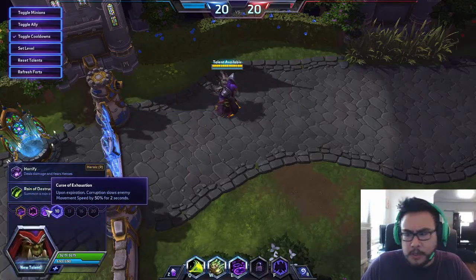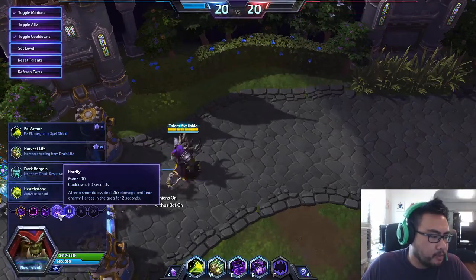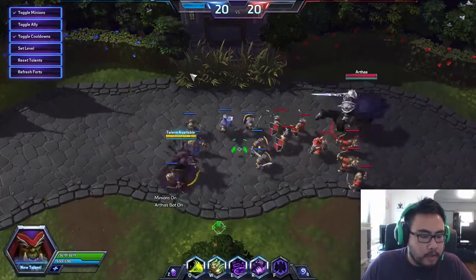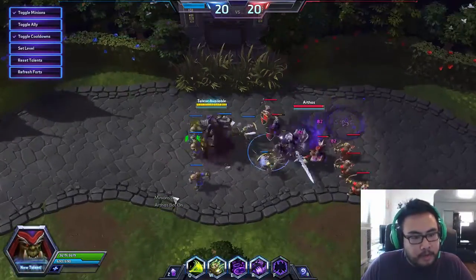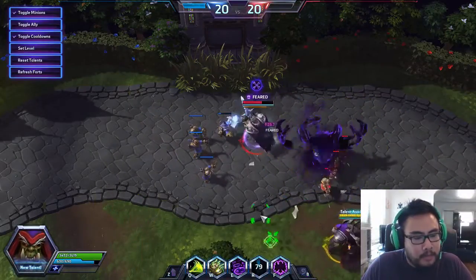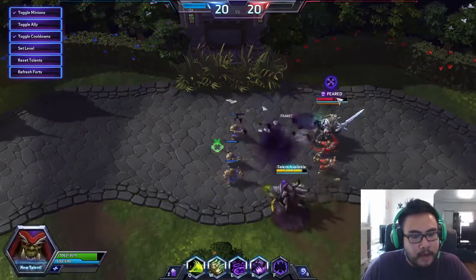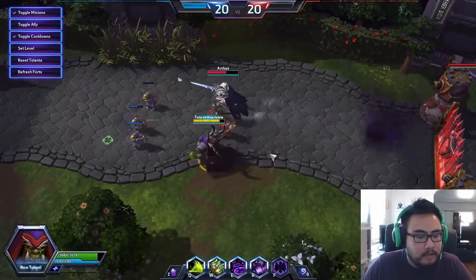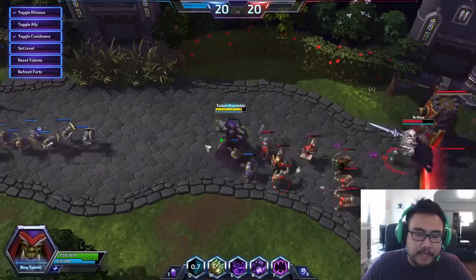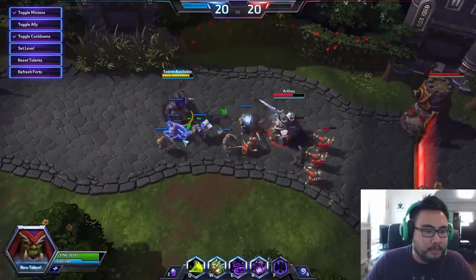I think the utility from Curse of Exhaustion is too powerful in a teamfight not to almost always pick it. Horrify is an amazing ultimate — it drops a circle and fears enemies in the opposite direction it hits for 2 seconds. So if I hit Arthas this way, he's going to be feared to the right; if I hit him that way, he's feared up there. It hits in an AoE and can affect the entire enemy team. It's disgusting — it's amazing utility, like a Mighty Gust, and it also does damage.